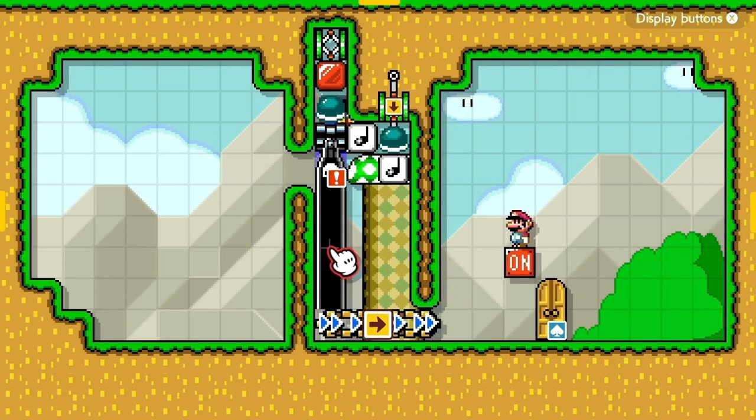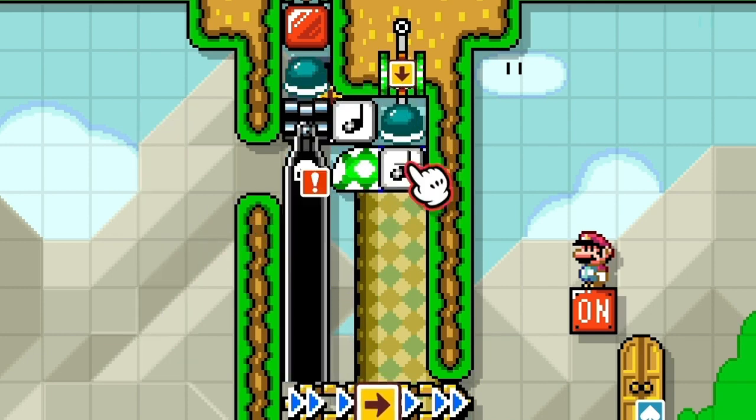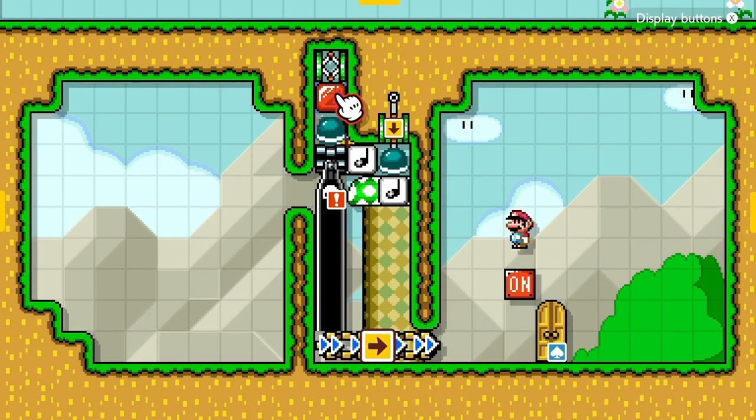Here we have yet another interesting little clipping situation. This cannon right here, through the use of these note blocks, the one-ways and these shells, it's going to clip into this note block right here when I start the scene. And then when I release this sideways spring up here, this shell is going to hit this note block right here, clipping this cannon through this wall.